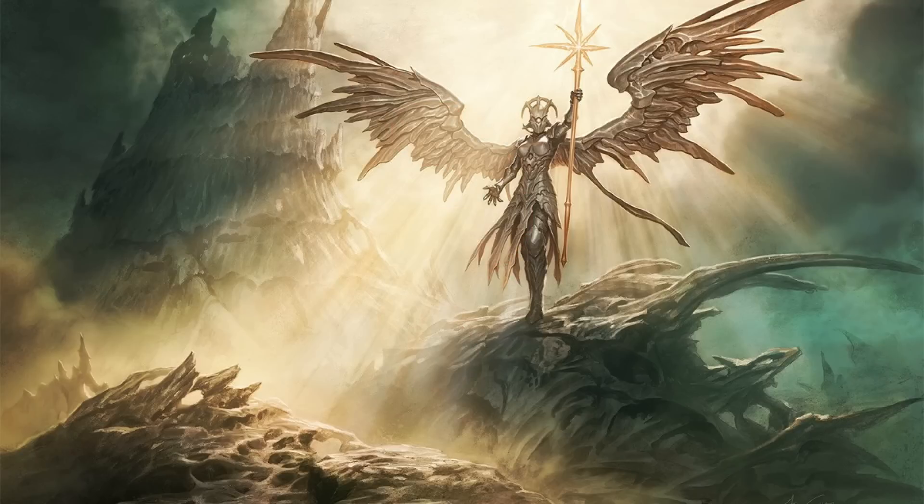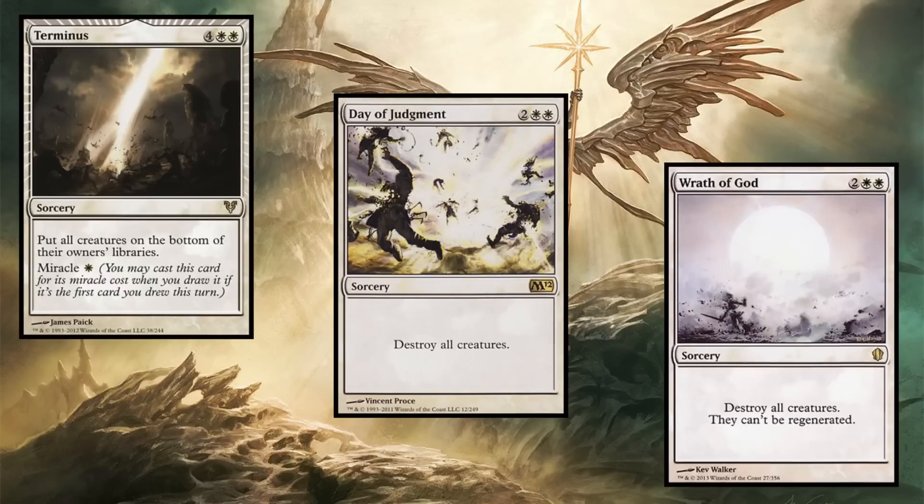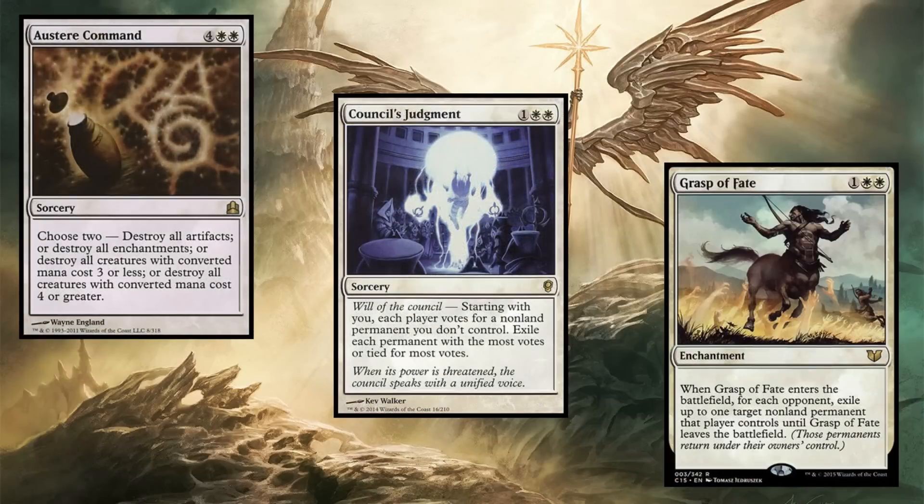Inevitably, no matter how many taxing effects we have on the field, someone is going to cast something. What we want to make sure of is that we have access to spells that can prevent or kill those things. As such, we want to make sure we run things like Terminus, Day of Judgment, and Wrath of God to deal with creatures, and cards like Austere Command, Oblivion Ring, Grasp of Fate, and Counsel's Judgment to deal with anything else.